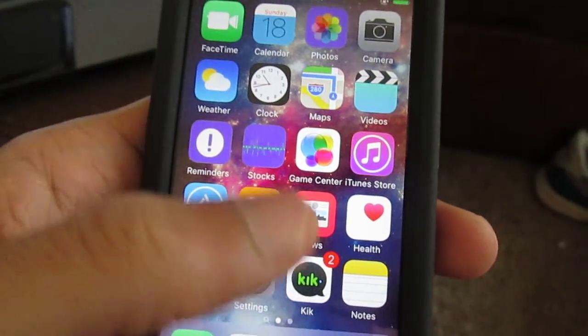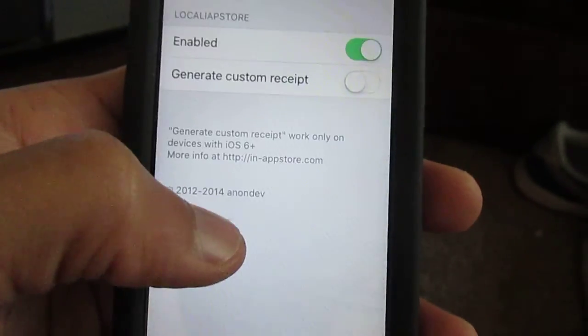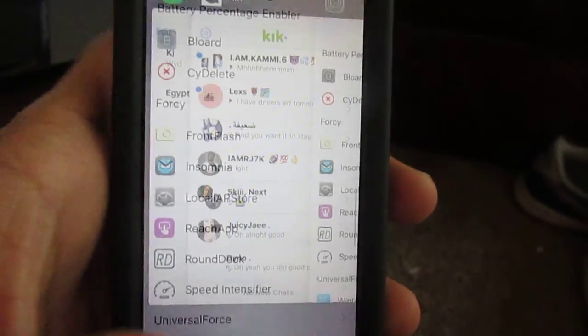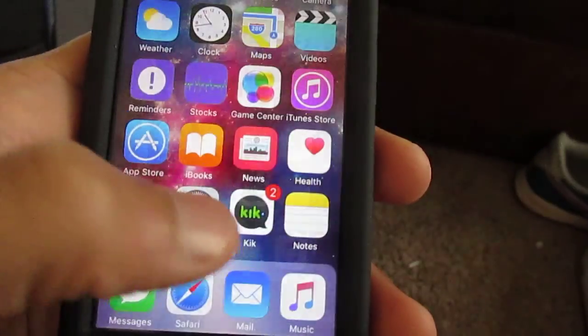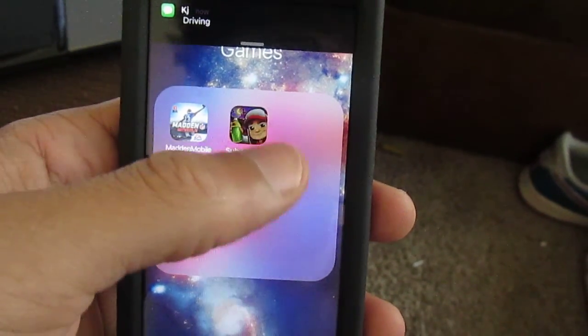Hey YouTube, this is a video about Local IAP Store. Let's see, it's right here. Local IAP Store. This lets you get any amount of money, coins, things like that inside of an app.